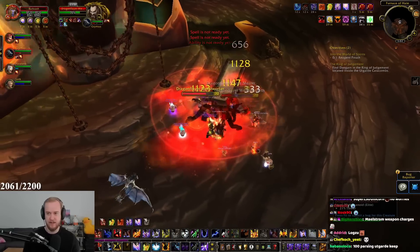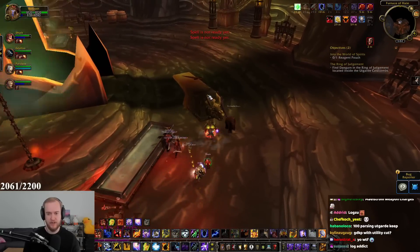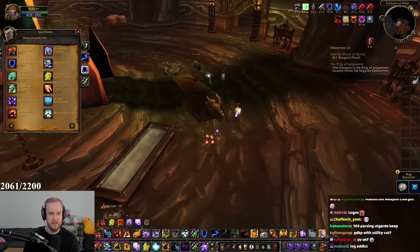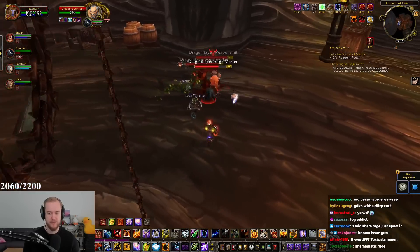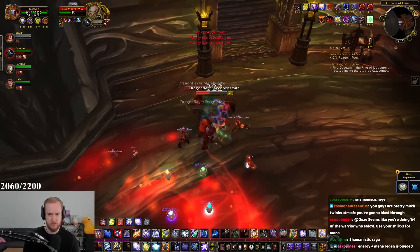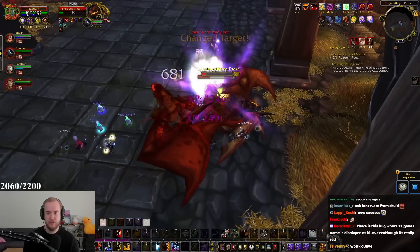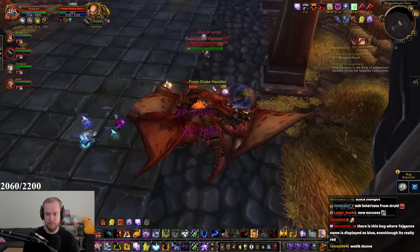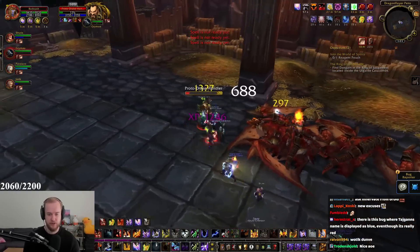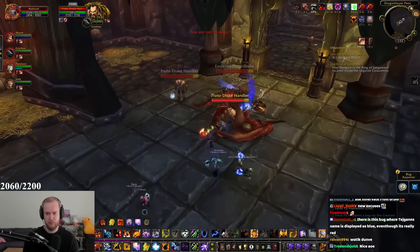My mana is not in a good spot at all. There's probably a way to min-max mana more — maybe I should use Mana Shield instead of Lightning for dungeons. We need to spam Shamanistic Rage. The mobs die too fast. Also, I keep getting Maelstrom Weapon procs and I'm not using them — I need to do that more.